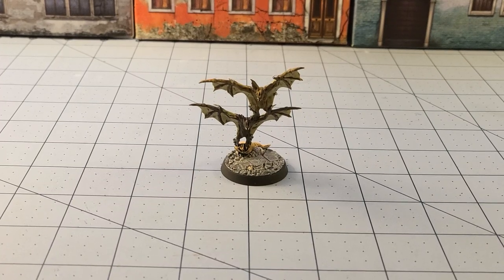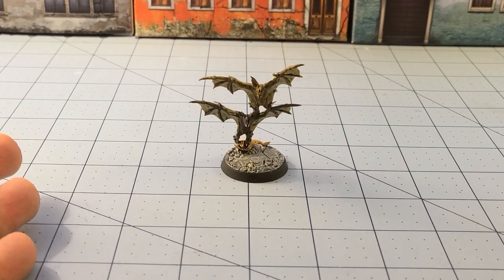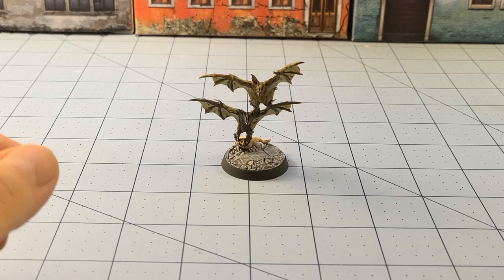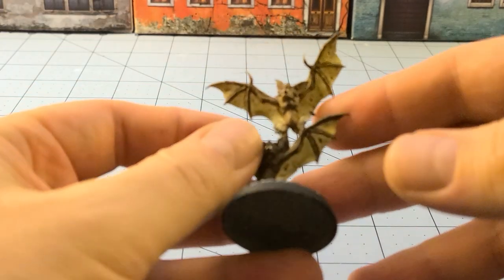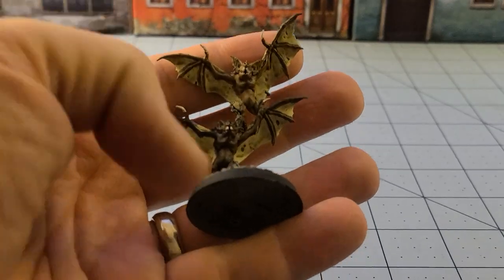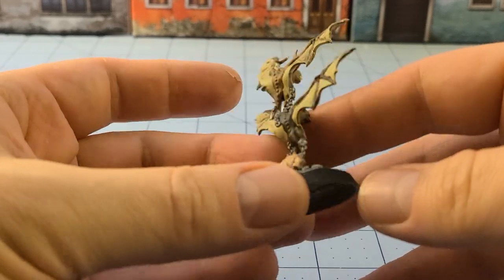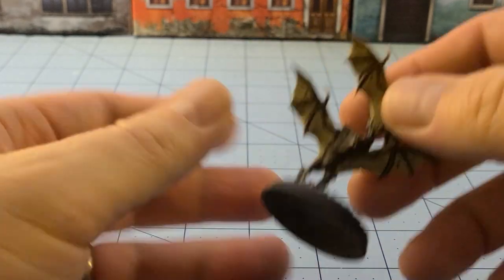Hey everybody, welcome to Obscurities and Miniatures. It's time for our weekly painting progress, and it was a pretty unimpressive week here. We just had too much stuff going on and didn't get much painting done. I did paint the bats that were part of the Grim Watch — rather uneventful, but they're done.